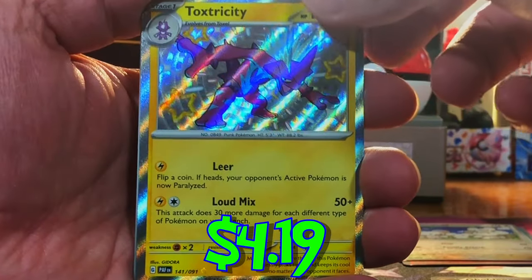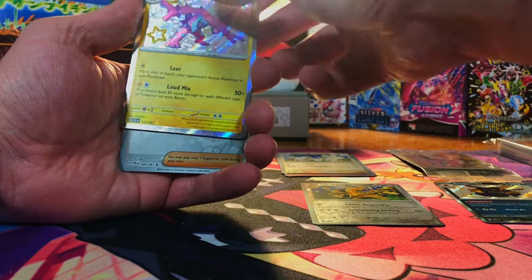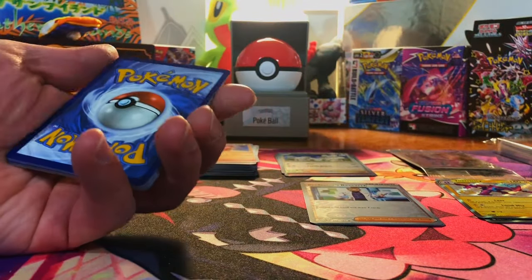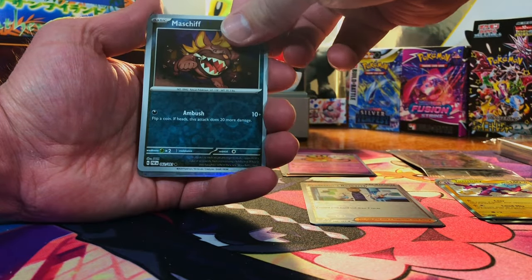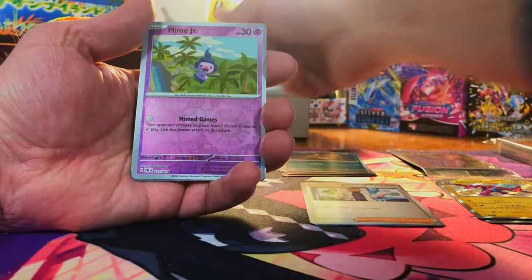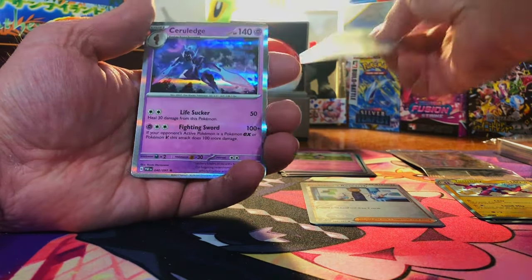And we got the Toxtricity Shiny. Two shinies so far. Professor's Research and Professor's Research. Come on, Charizard. Got a Dedenny, Mashkith, and Cyclizar — nothing. Mime Jr., LeChomp, and Sir Lunge — nothing.